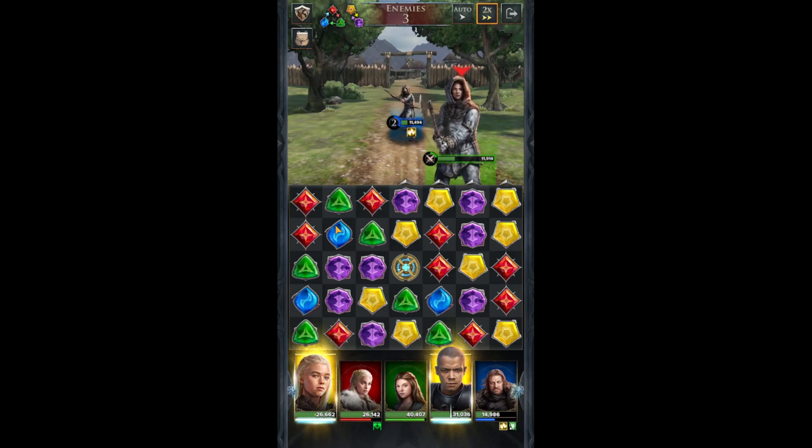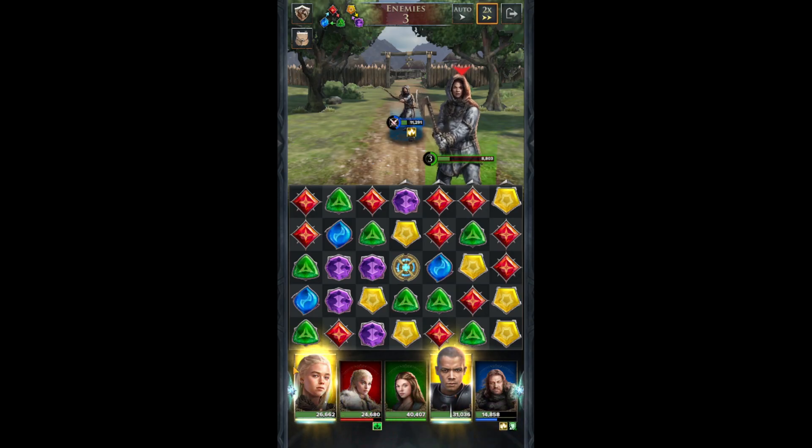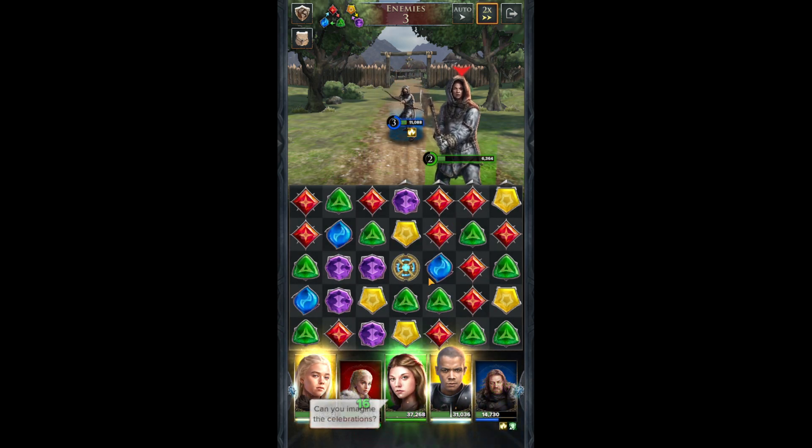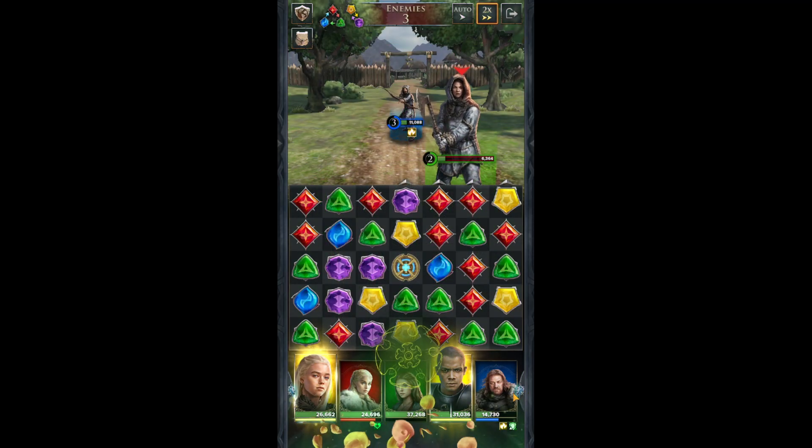I actually prefer missing one color type and having two of another, because with two heroes of gold it does double damage — it's hard to see but it's approximately double damage having two of the same color. And let's check out the big heal — yeah, like six thousand. I love that.